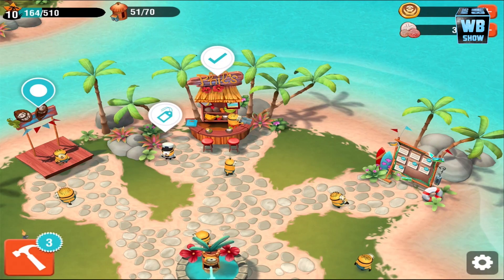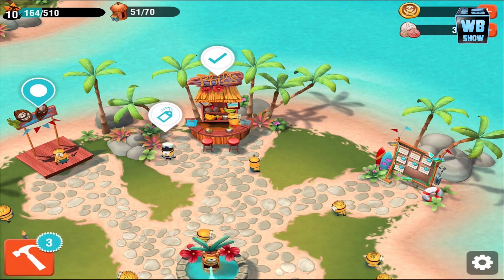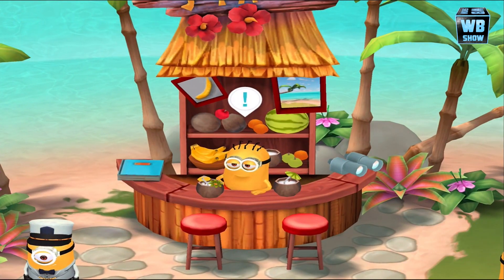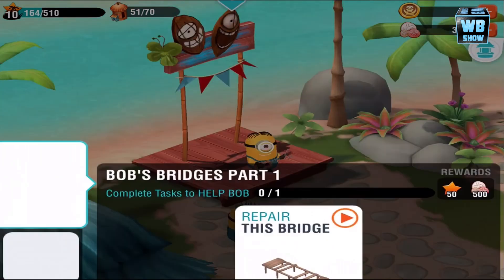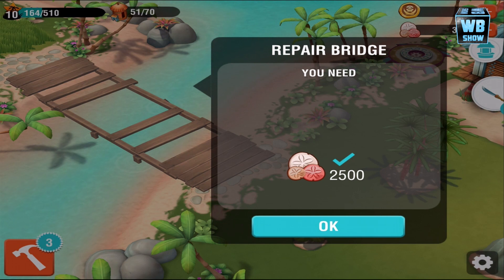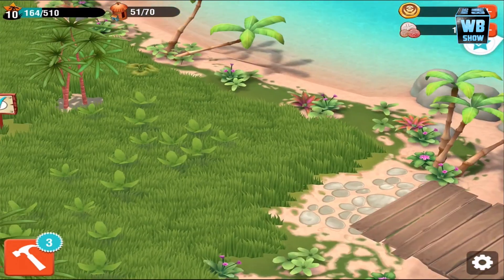Welcome back to another video of Minion Paradise. In the last video I was building Bob's bridge, and we're done. What happened was I just collected the stuff, then the patch disappeared and now we have access to the bridge. It costs 2500 seashells, which is quite expensive since we only have 3800. We pressed okay, and there it is — that was really quick.